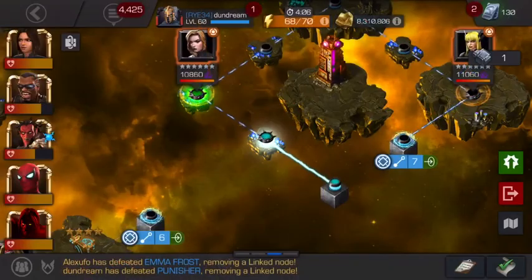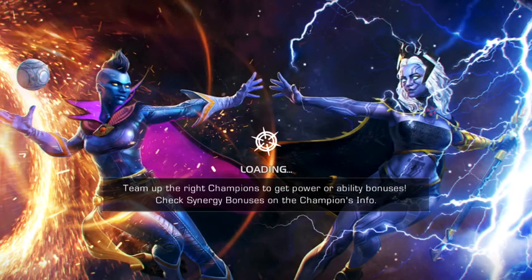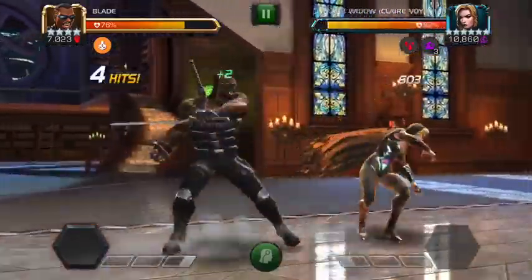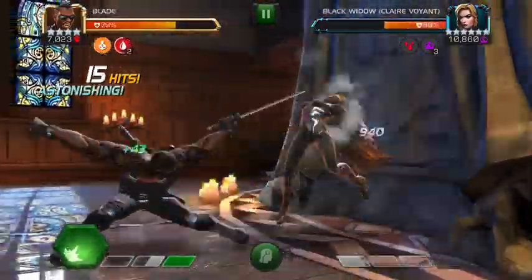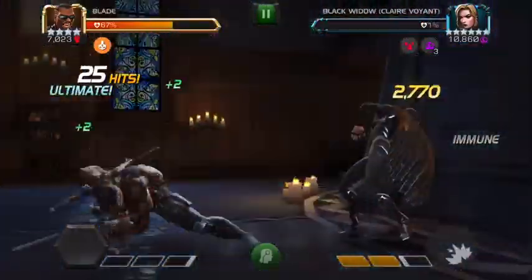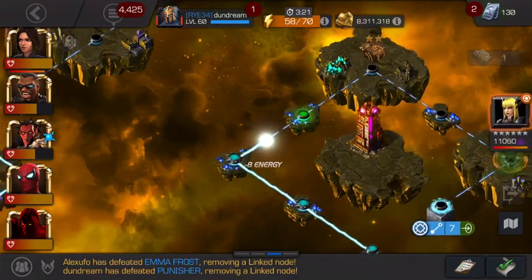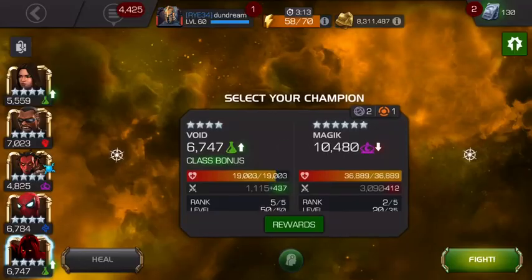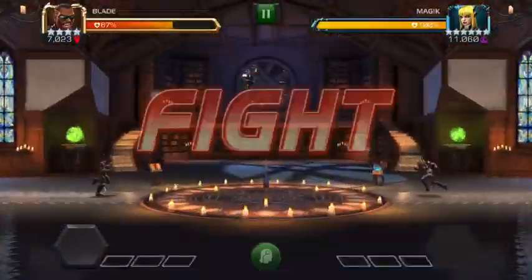The next couple should be a little bit easier and quicker with Blade. Black Widow is another one I'd love to pull as a five-star — she's got a lot of uses, a lot of cool skills, a lot of good utility, and I think she has a pretty strong awakened ability. But she still can't deal with Blade, so that's going to be pretty straightforward. We'll move on to Magic. Blade will do a lot of work in this month's quest.